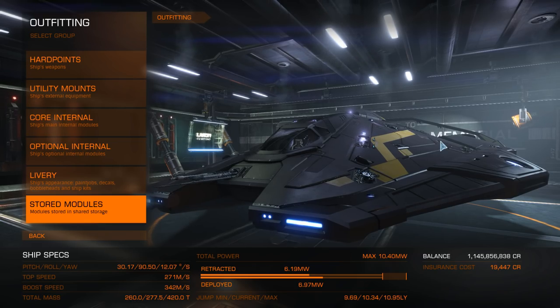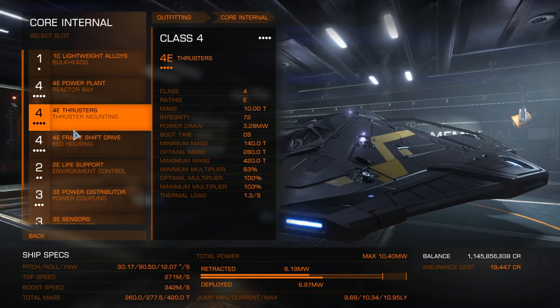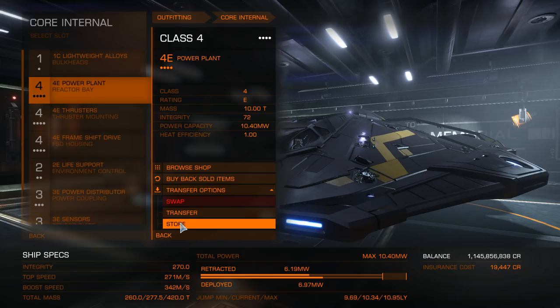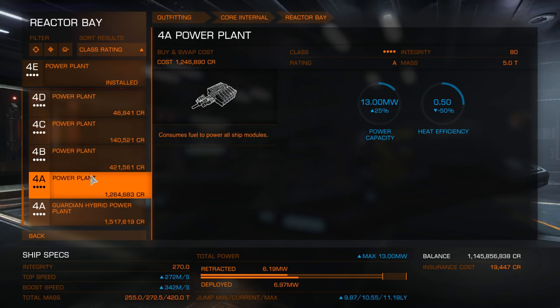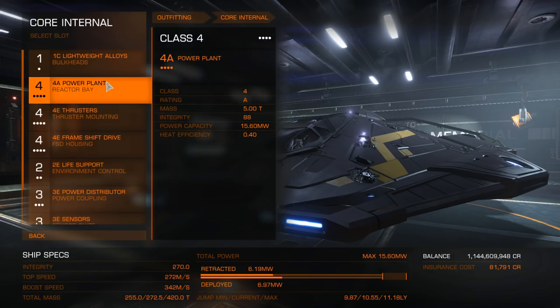On to outfitting - we're going to take a look at the different modules as we go. Starting with core internals, I consider these the most important things to actually put some credits into. First thing you're going to want to improve is your power plant. I recommend you A-rate this as you need. I'm going to go straight for A-rating because I'm going to be using a lot of power on this build.